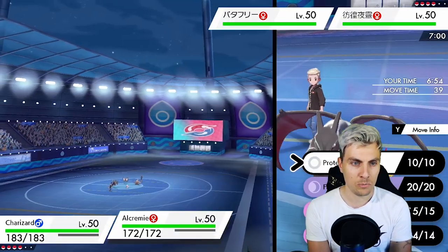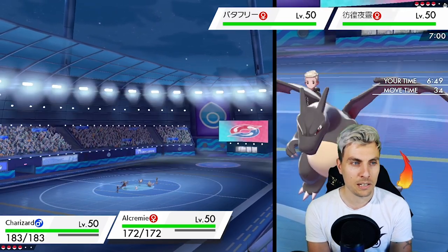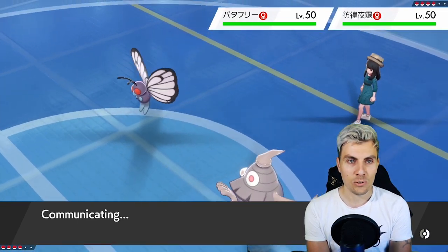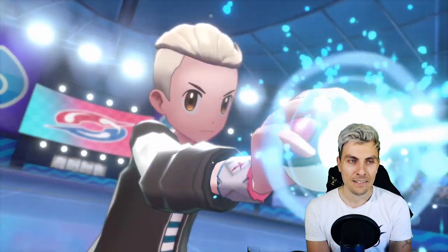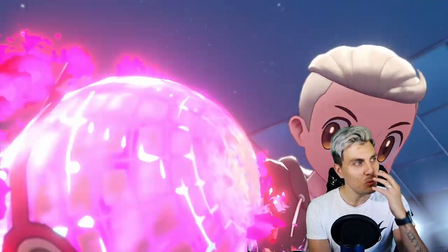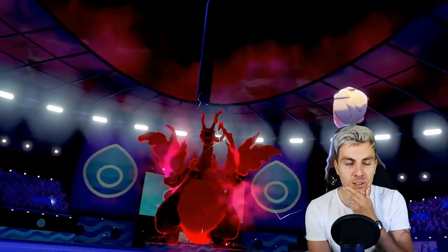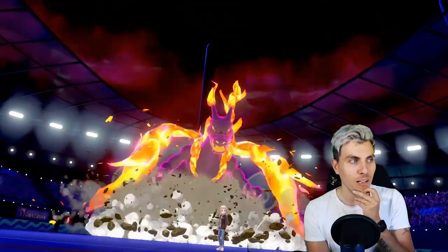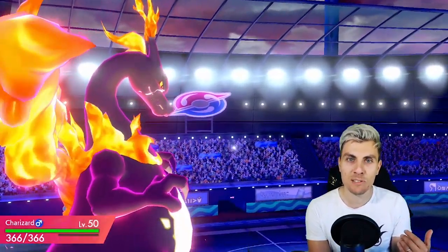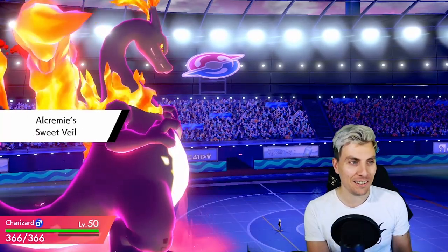Okay — Dusclops and Butterfree. I don't really care what Butterfree does now, I'm just going to try and nuke that Dusclops. It's probably going to get Trick Room up but we do have countermeasures. The G-Max Wildfire is going to be super nice here. The only thing to worry about would be Rage Powder on Butterfree — I'm pretty sure it still gets Rage Powder this gen, though I'm not 100% sure. Hopefully it doesn't go for it. Sleep Powder — that's fine, Sweet Veil activates! That's exactly what we wanted.